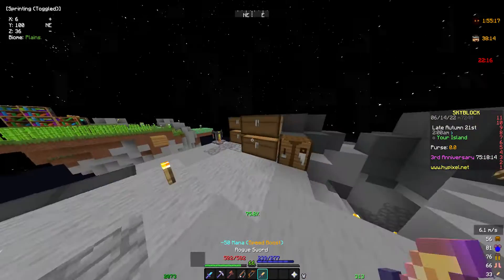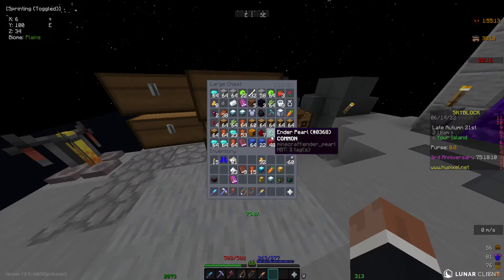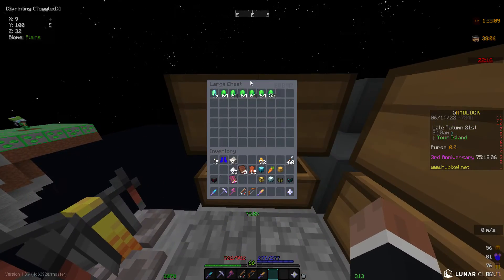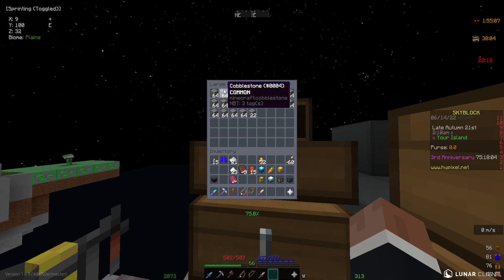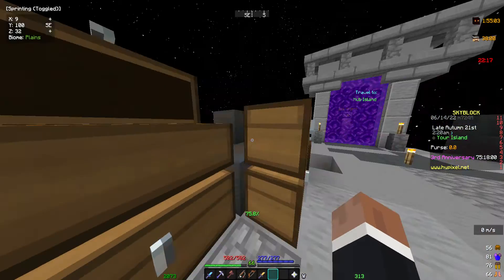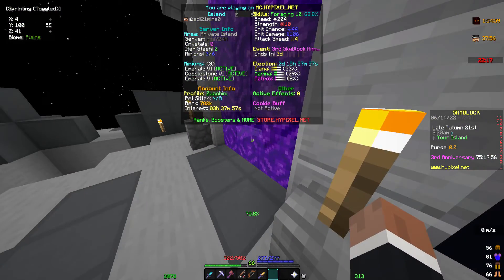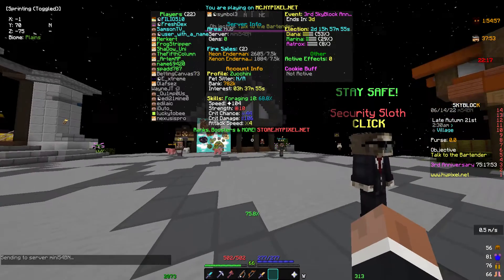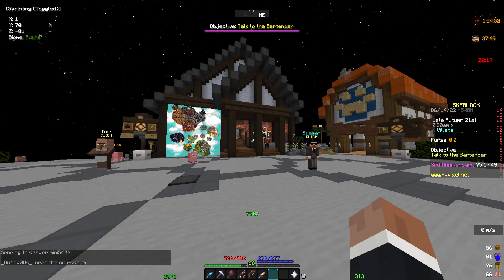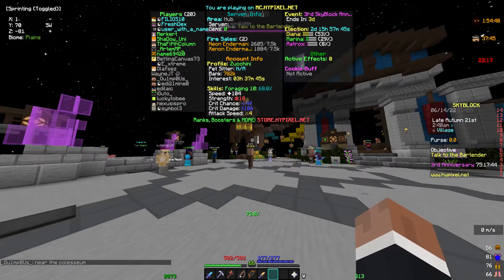Here are all my chests — a cobblestone chest, an emerald chest, and that's about it. I have around 782,000 coins in the bank, and that's pretty much everything.